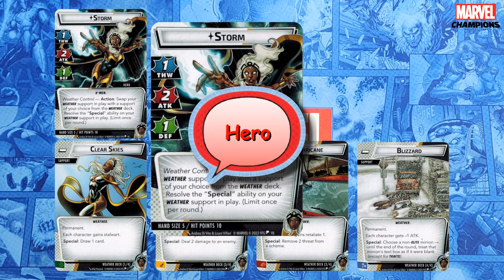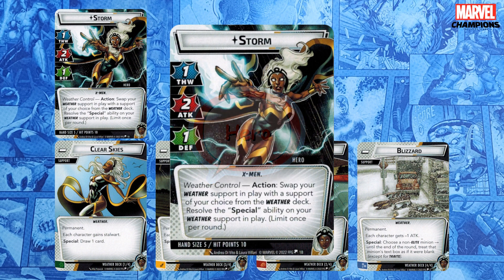Now let's flip up to hero form. Storm has a standard hand size of 5 and a stat line of 1-2-1. That's not great for solo, but it isn't terrible either, because Storm's kit has ways to boost each of these stats by 1. There are two ways to trigger the special ability on the weather support in play. The first is Storm's weather control action, which lets you — once per round — swap to a different weather support and then resolve the special ability on it. For example, let's say you're in Thunderstorm and you become stunned. Use weather control to swap Thunderstorm to Clear Skies, which will clear the stun because now you're Stalwart, and resolve the special, which draws you a card.